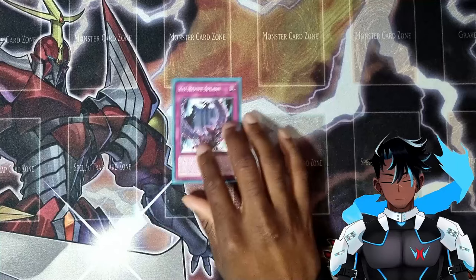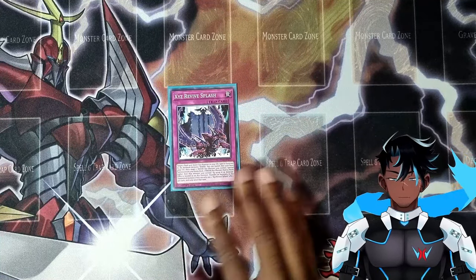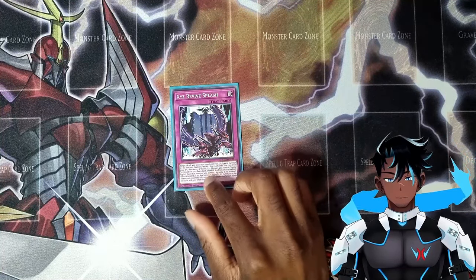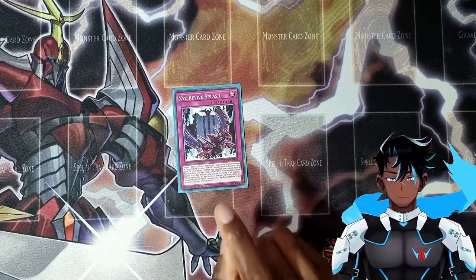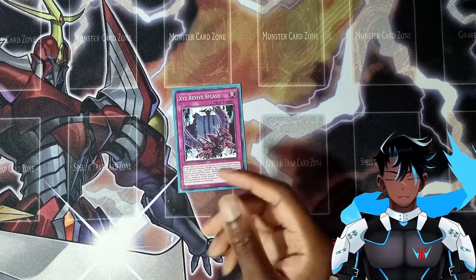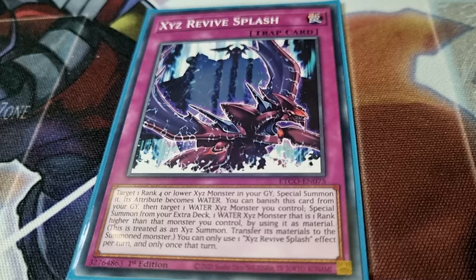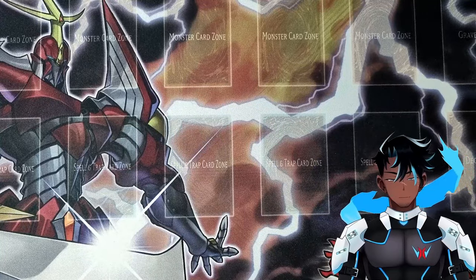One more trap in here is Xyz Revive Splash — one of the better water traps that definitely caters to this deck well. You can target one rank 4 or lower Xyz monster in your grave and special summon it. Then you can banish this card from your grave, target one water Xyz monster you control, and special summon from your extra deck one water Xyz monster one rank higher by using it as material, treated as an Xyz summon with materials transferred. It gives you an extra Xyz body on the field while also allowing an instant Xyz summon using one you already control. Pretty helpful.